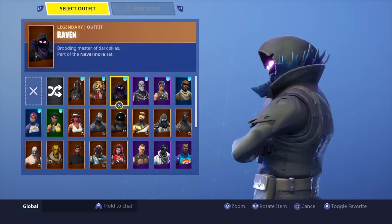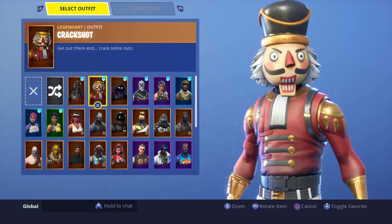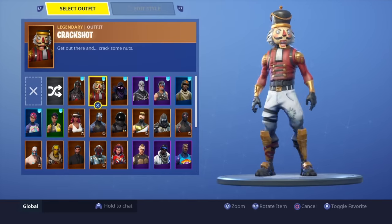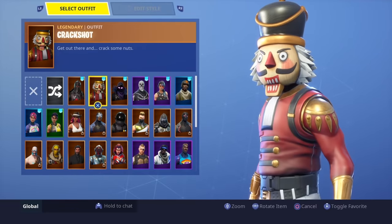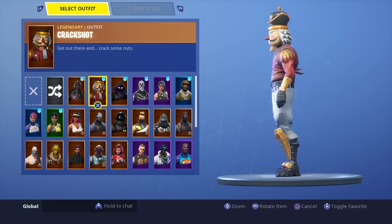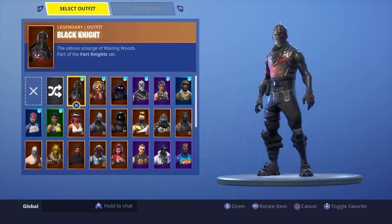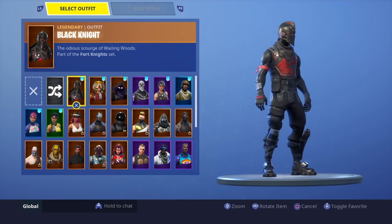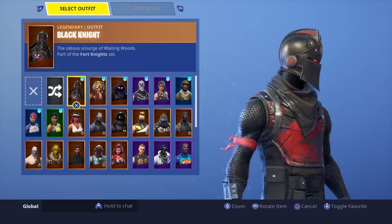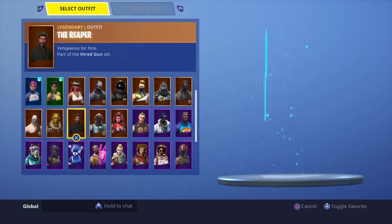Raven has been in the shop a couple times — still kind of rare, a lot of people don't have it, and it's a beautiful skin all around. Crackshot is very old, came out during the December winter update in Season 2 — it's OG and awesome. And then Black Knight, the Season 2 tier 70 reward — back then the season ended at tier 70, not tier 100 like now. It's probably one of the best looking skins in the game.